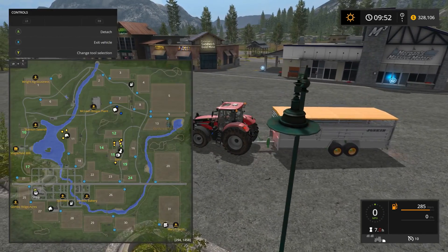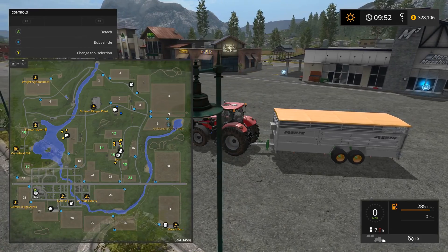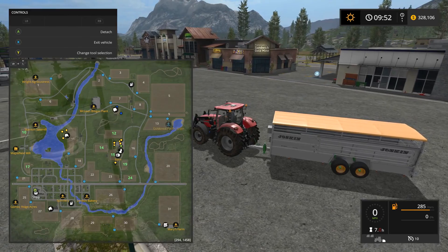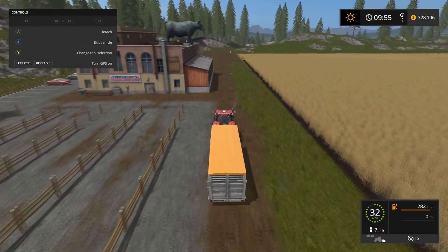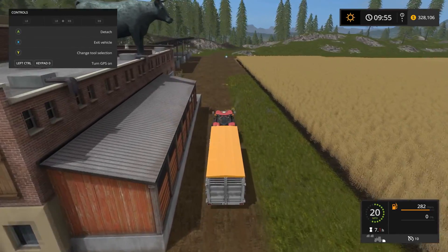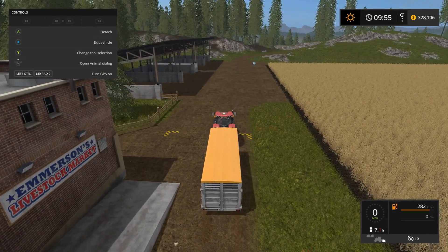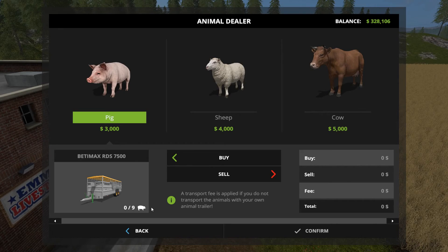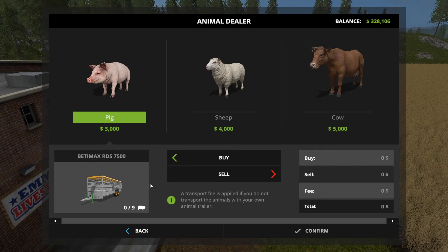Now let's go get some pigs. Pigs are down at the bottom right at Mary's Farm — all the livestock is down there. We'll just take the main highway all the way to that last dirt road and then turn off there. Let's buy some animals — let's get some pigs on the Betamax.